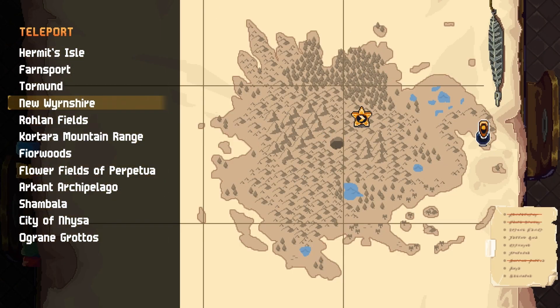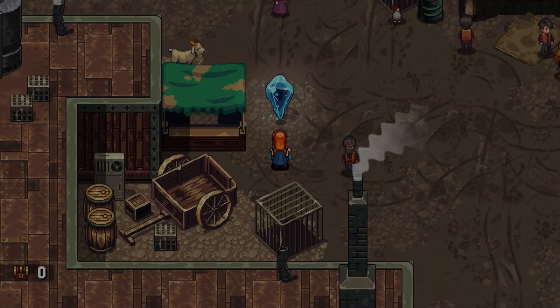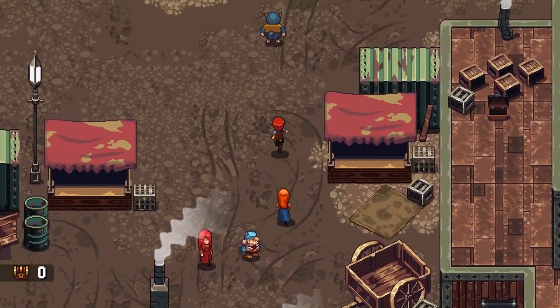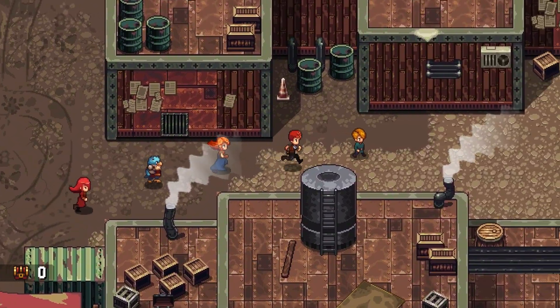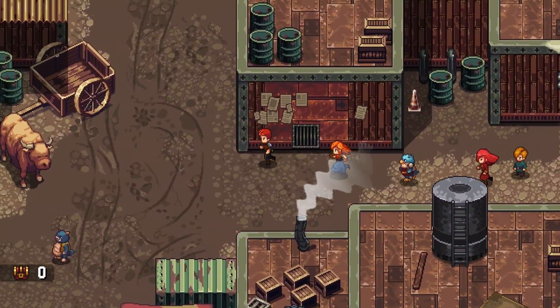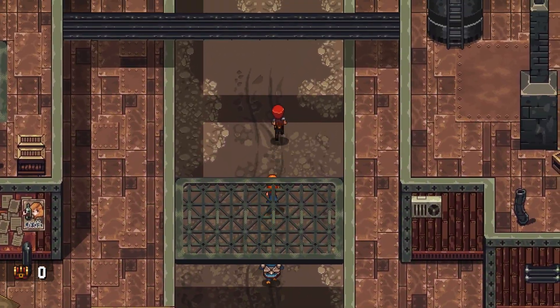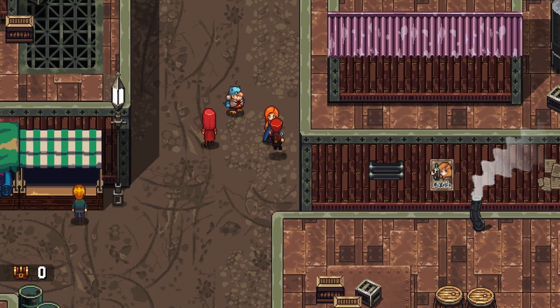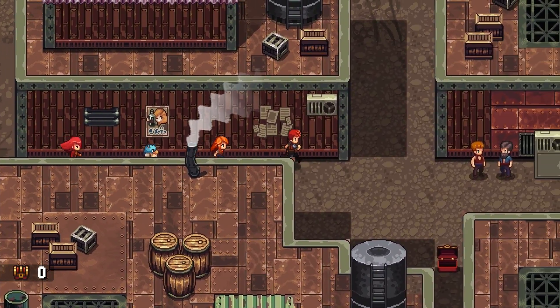Now we might as well go to New Warmshire to trigger this quest. The next dungeon is mostly all mech battles since Glenn's mech is on foot, so they made it the sky armor dungeon. We definitely want to go pick up our new upgrade here.